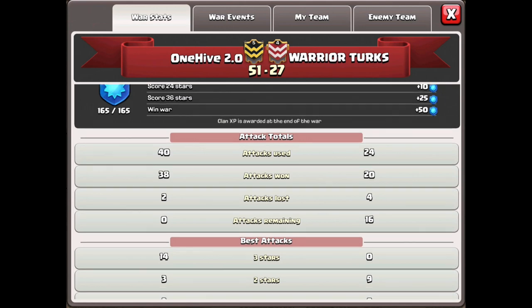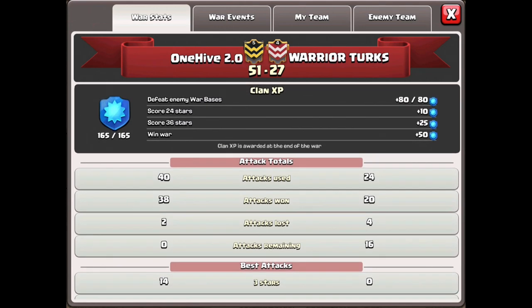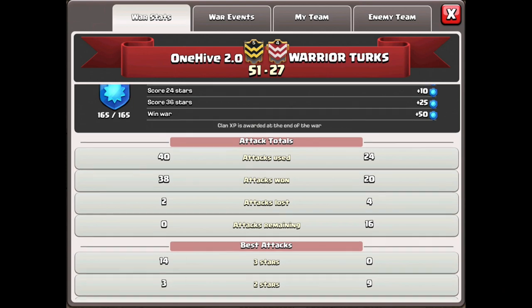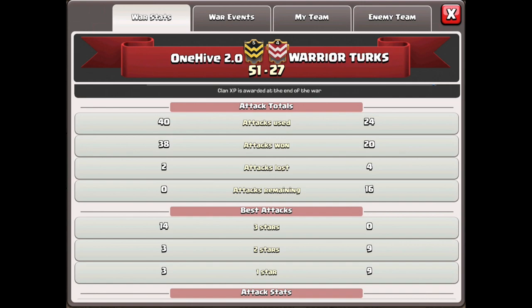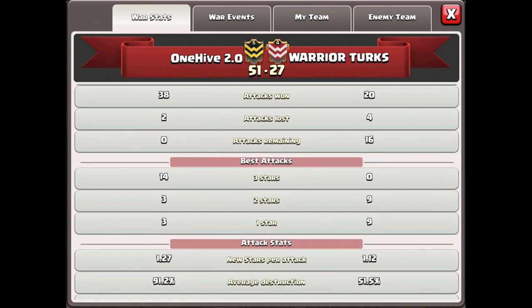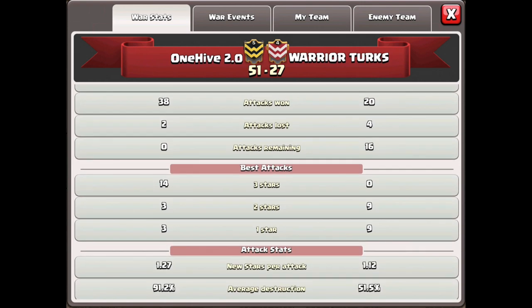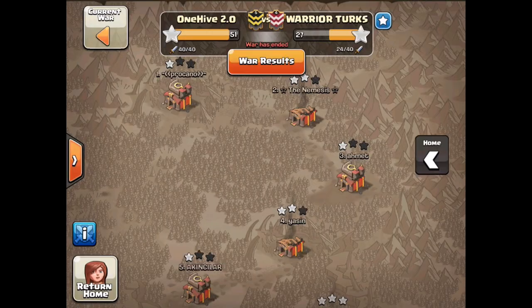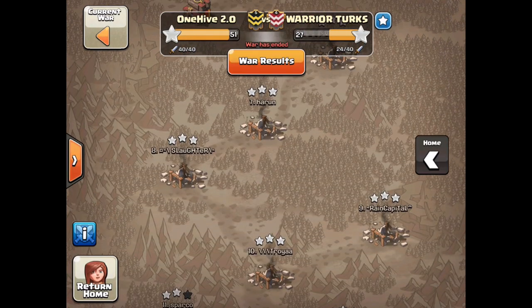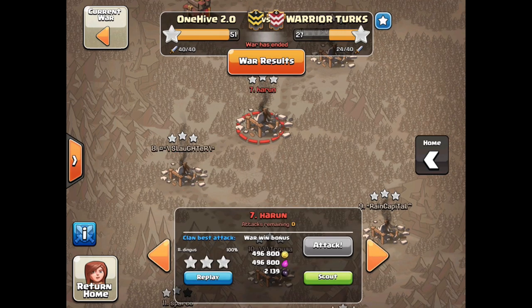How's it going guys, Eric here with One Hive 2.0 bringing you a war recap for One Hive Labs. We ended up going against a clan called Warrior Turks, who ended up not being the greatest challenge — zero three-stars and a bunch of one-stars. We ended up missing one Town Hall 9, but other than that we did pretty well this war.